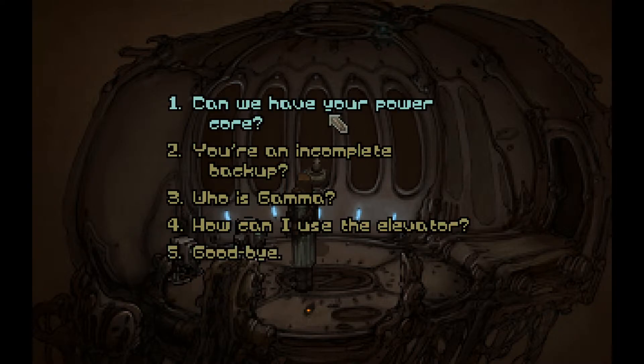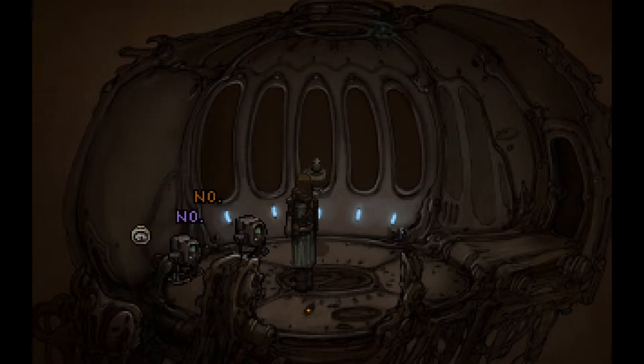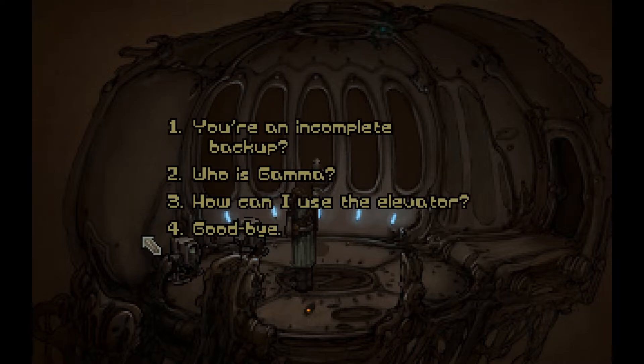Communication system. Okay, enough — terminating diagnostic. That gave us a lot of information. Can we have your power core? No. Perhaps. Gamma might say yes. Is Gamma the giant machine? You're an incomplete backup? We are. Data. Answer deemed unself-structuring. Reasoning unavailable. Gamma knows.